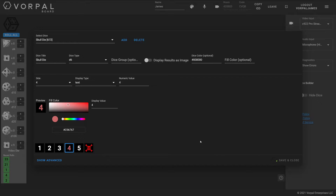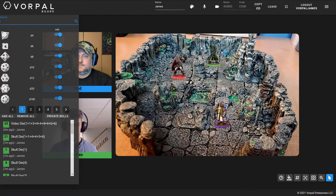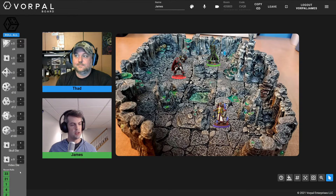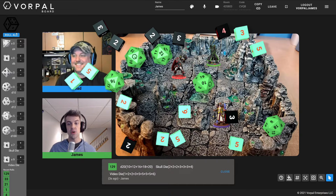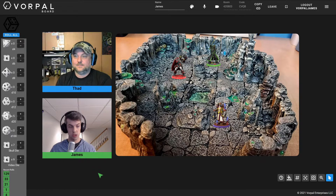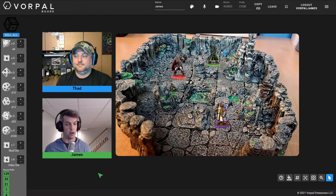Once my dice have saved, I'll go into the dice drawer and search for my skull die, add it to my hotbar, and then roll the video die and the skull die at the same time — and some D20s. You can see the skull die is the black one, the video die is the green one, and I have some D20s on top. I built those dice using the interface in just a minute. The nice thing is that once you build these dice, they're available to all of your players. Anyone with a host subscription can customize dice, and any player who joins your game can roll those custom dice.